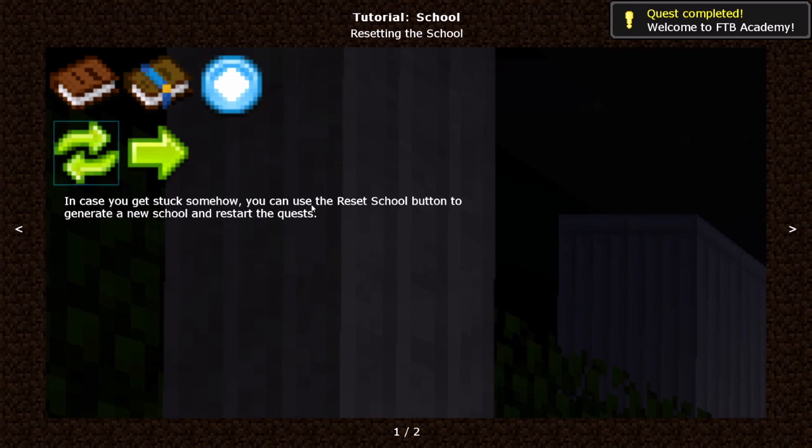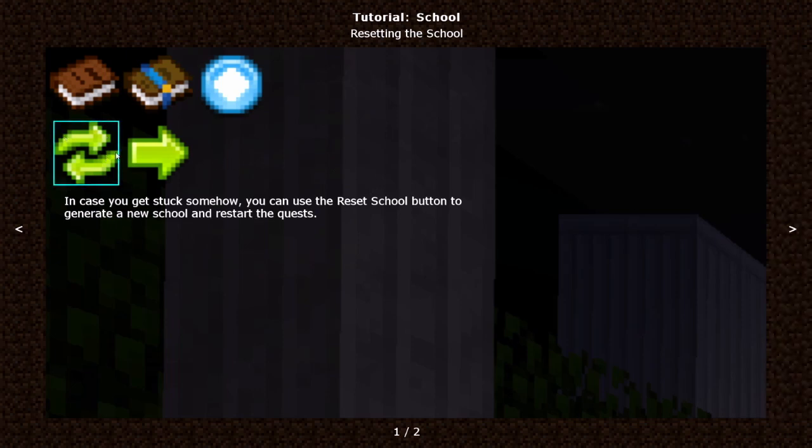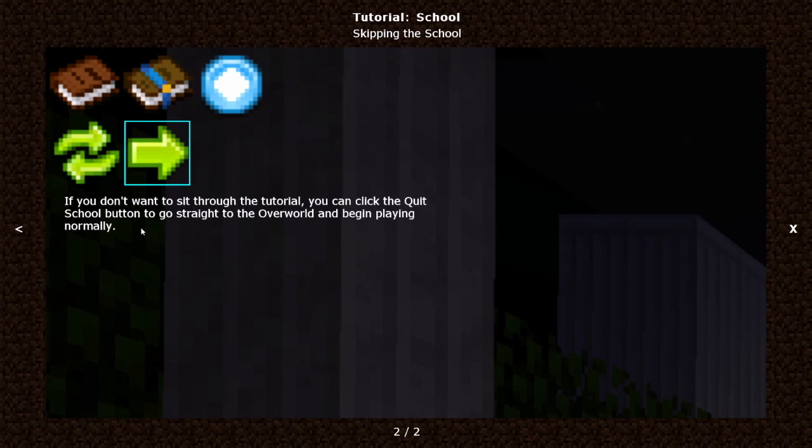In case you get stuck somehow, you can use the reset school button to generate a new school and restart the quest. If you don't want to sit through the tutorial, you can click the quit school button to go straight to the overworld and begin playing normally.